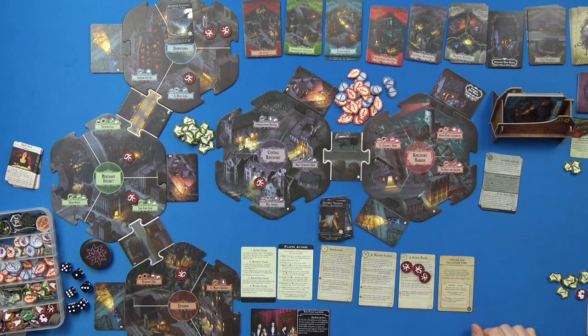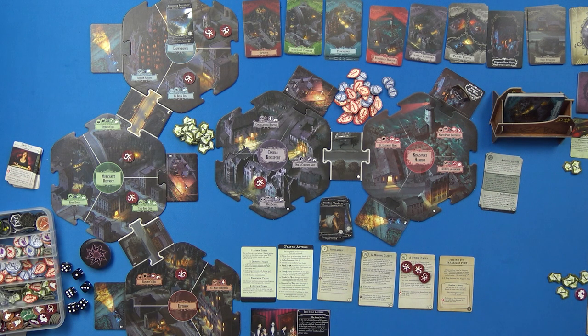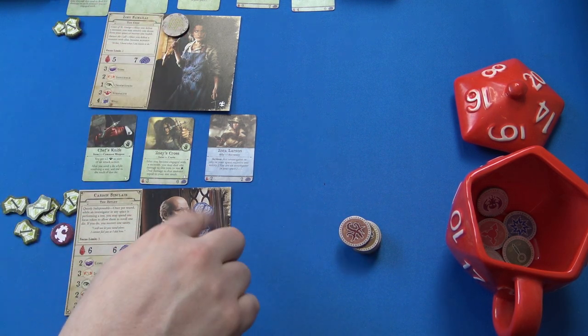New round. I'm tempted to go back to Downtown. Carson will go one, two toward the downtown area and then focus something. He doesn't need to ward, attack, evade, research, or trade — so he'll focus Strength because it's quite low. He has a focus limit of three, and I'll be discarding these to try to recover damage. Once per round performing tests, spend a focus to re-roll one die and recover one sanity.